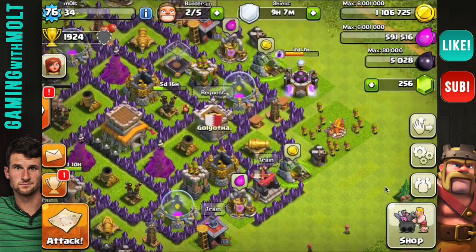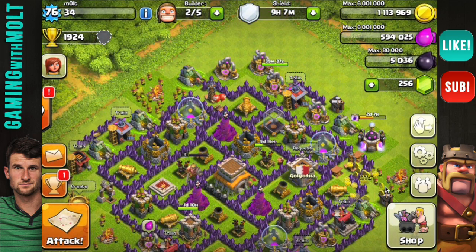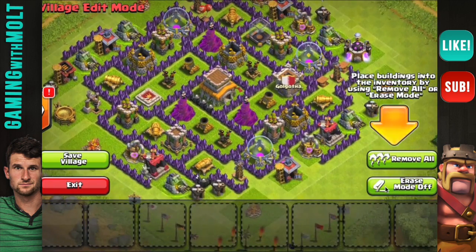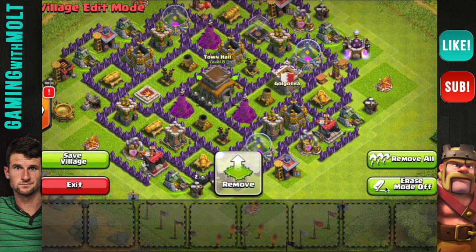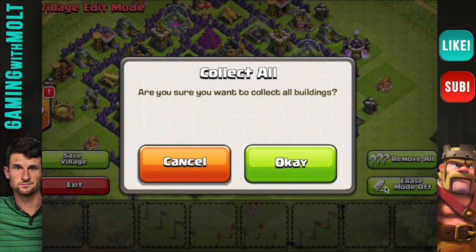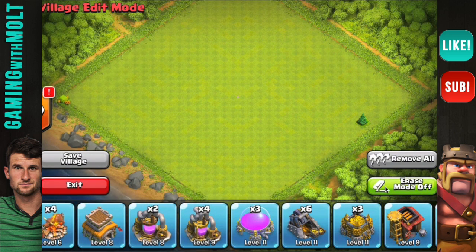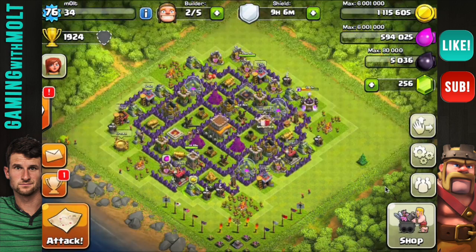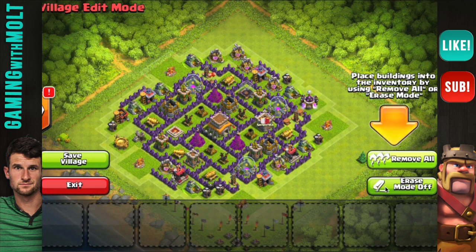The biggest thing I want to go over is a quick tutorial on the edit mode. First, you can grab something like this and remove it, and it brings it down to the bottom where you can drag it off and place it. That's awesome. Next you can hit 'remove all' — it asks if you're sure you want to collect all the buildings. We collected all the buildings and now it's blank. Before, that would have taken so long! You can exit out and it brings everything back, so no worries.